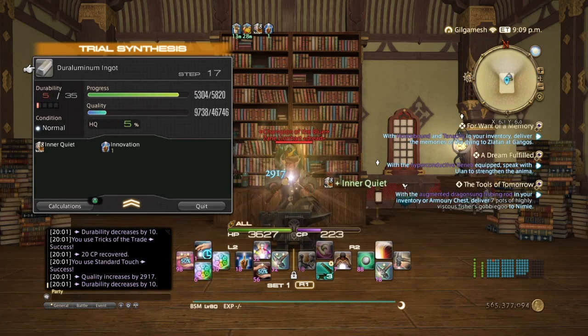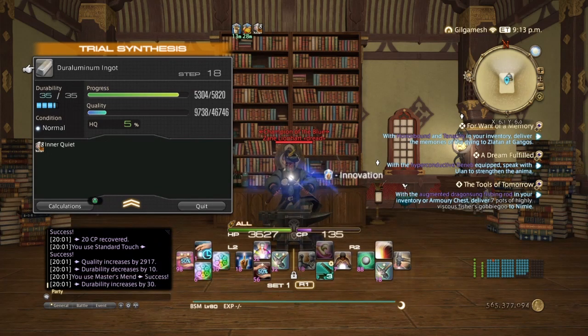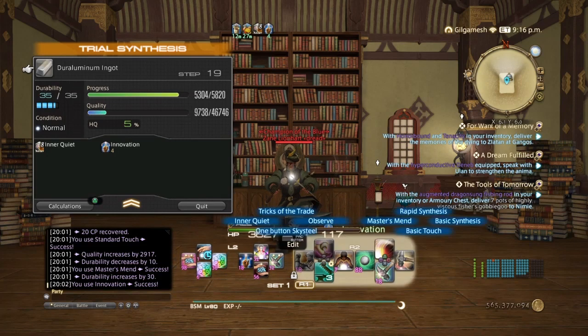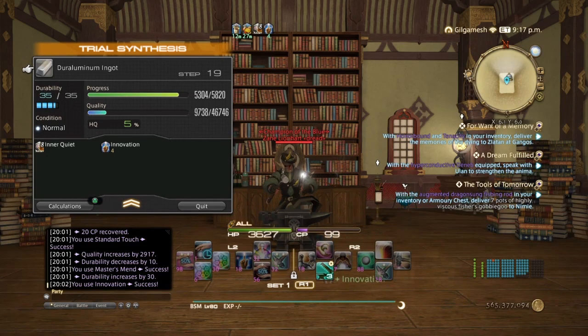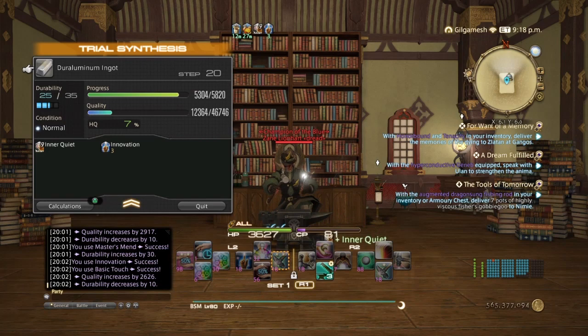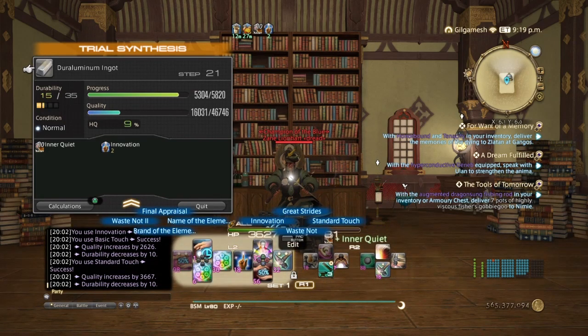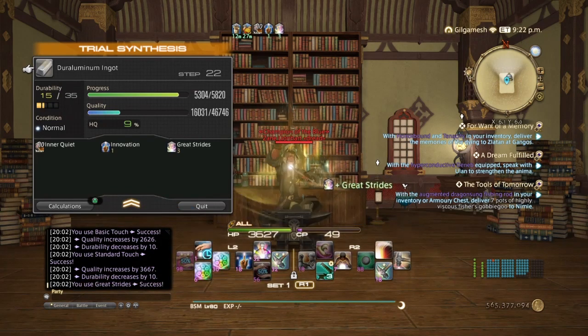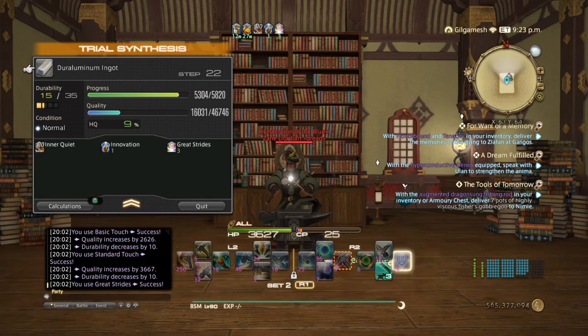After Basic, Standard, then Master's Mend. You don't want that good and excellent — just ignore it. So after Master's Mend: Innovation, Basic and Standard Touch. Then do Great Strides. We got 16,031 — like I said, we need at least 15,974, so we are just enough. You do Great Strides and then do Byregot's.